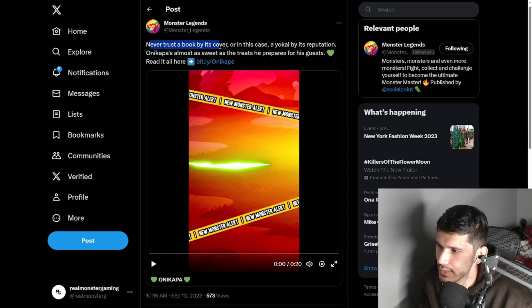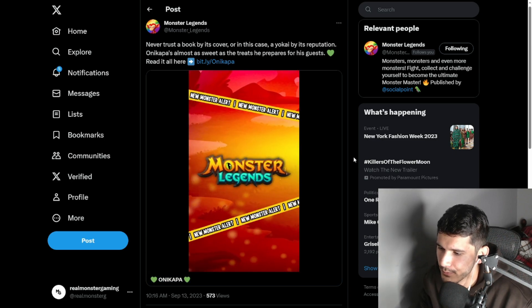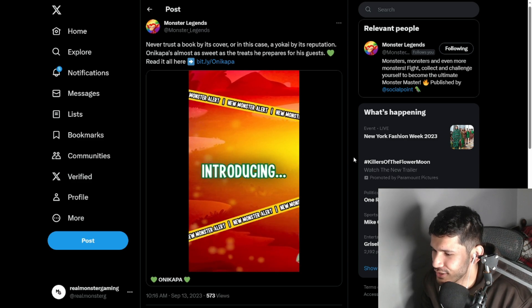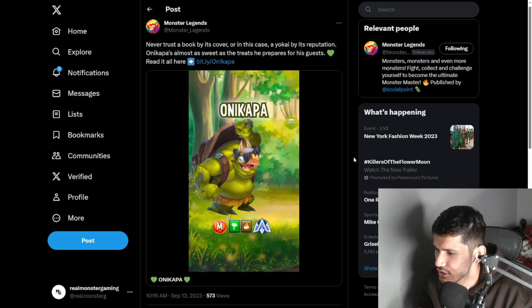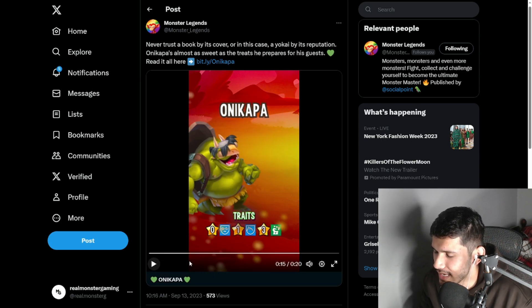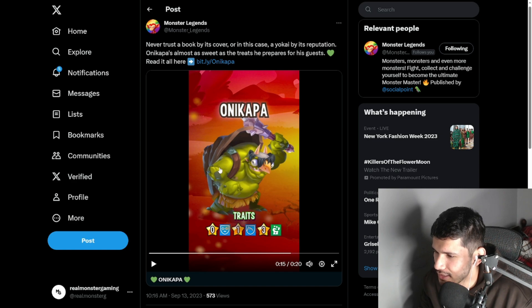Never trust a book by its cover, or in this case a yokai by its reputation. Let's go ahead and watch this short video introducing the one and only Onikapa. It's a nature and earth monster. Let's see the traits - it's going to be a tank. I was actually kind of expecting that; the way he looks, he looks like he's going to be a tank or a supporter, but yeah, a tank.